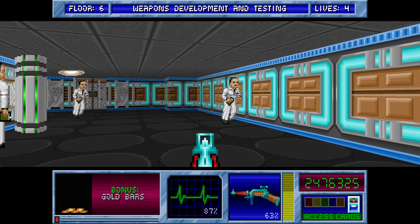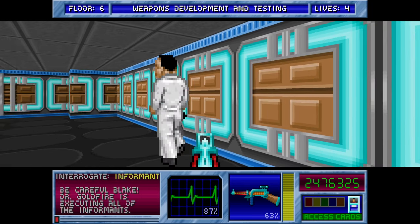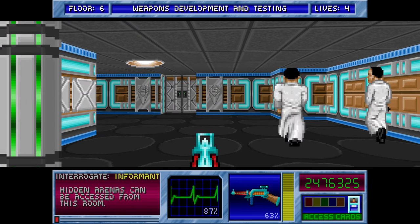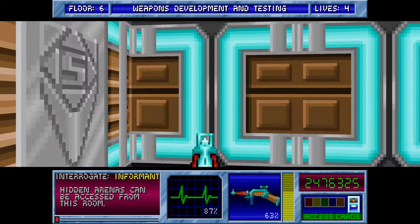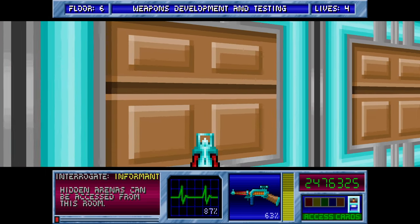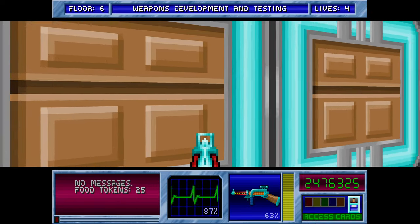What I learnt last time from re-watching last night's video: executing one informant — yes, hidden arenas can be accessed from this room. So let's just check this out. I have no idea where they might be, so let's just carefully check them.